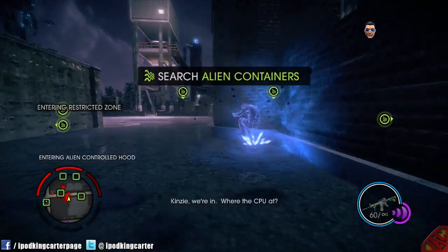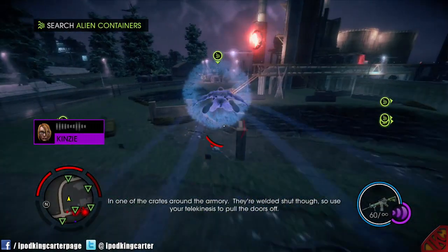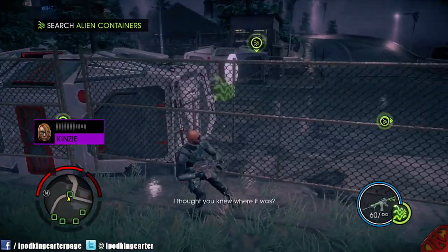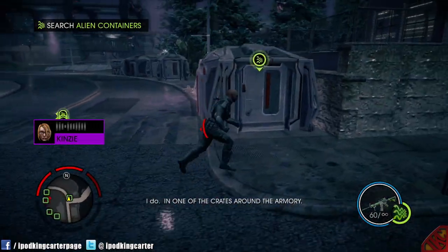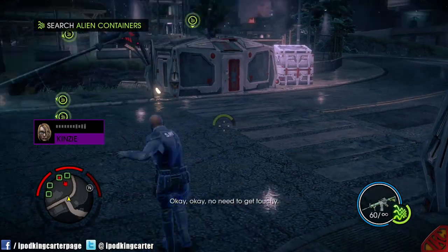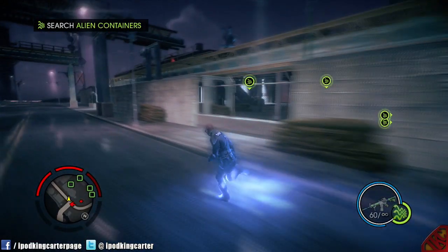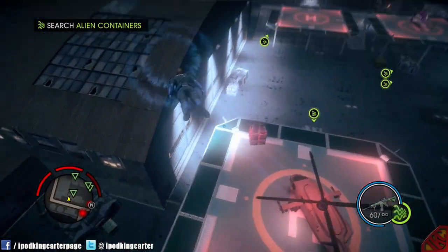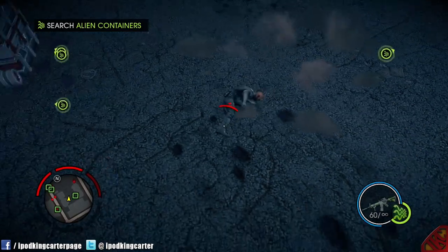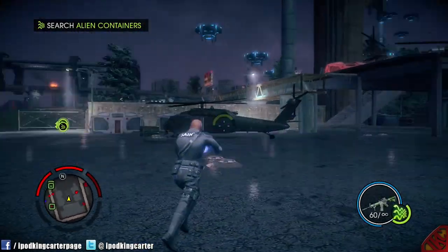The CPU is in one of the crates around the armory — they're welded shut though, so use your telekinesis to pull the doors off. Okay, no need to get worked up. Don't worry, Gat, she'll grow on you. Is it in here? No, not in here either.